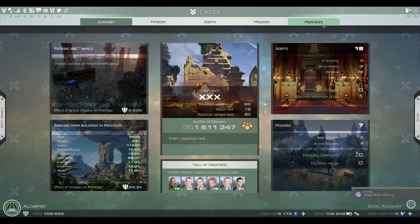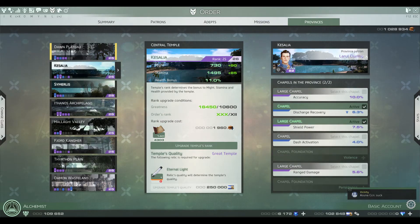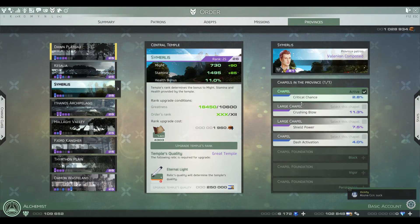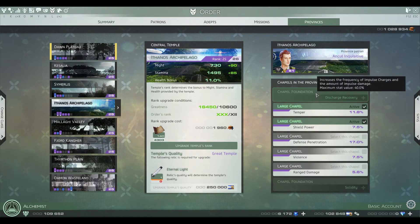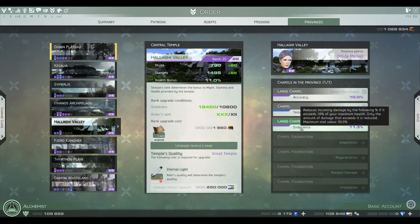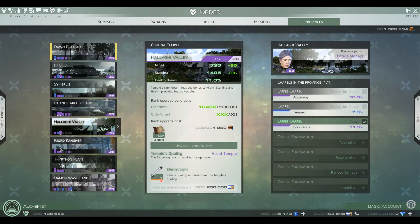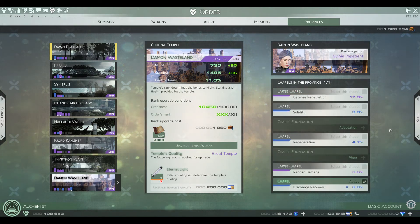For Chapels, this is what I've got. First one, I do Crit. Second one, Discharge and Shield Power because I got a double and there's nothing else useful. Third, I use Crit again. Fourth, I do Temper Shield Power just because I don't have the Discharge Recovery. This one I do Endurance because nothing else is useful. Then Crit, Crit, and Discharge Recovery.